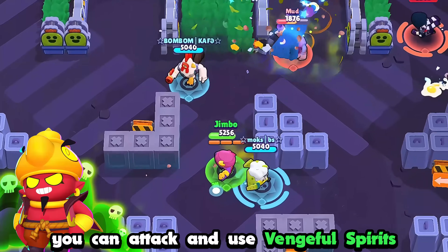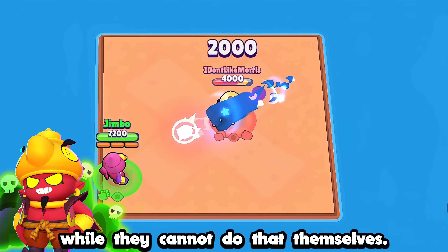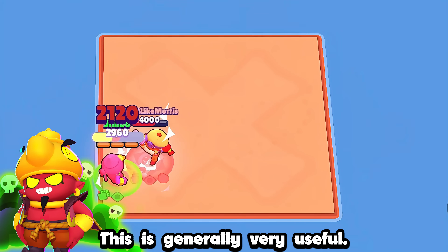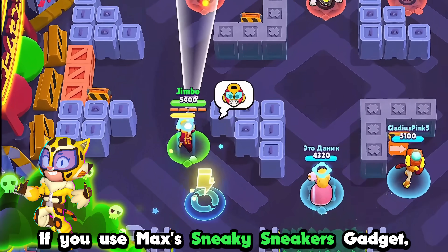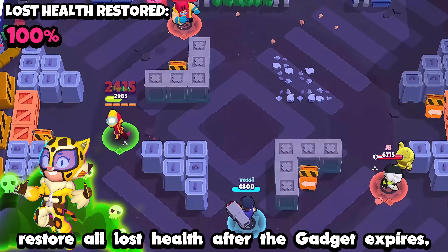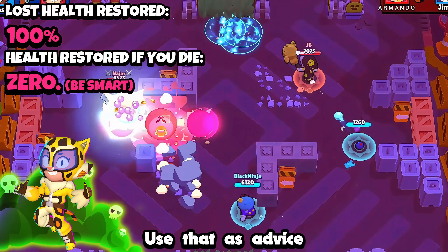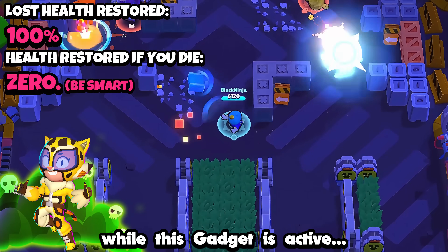When playing Gene, you can attack and use Vengeful Spirits while pulling enemies in with a super, while they cannot do that themselves — generally very useful. If you use Max's Sneaky Sneakers gadget, it does restore all lost health after the gadget expires, but this is not the case if you are defeated before the gadget ends. Use that as advice and understand that you are not invincible while this gadget is active.